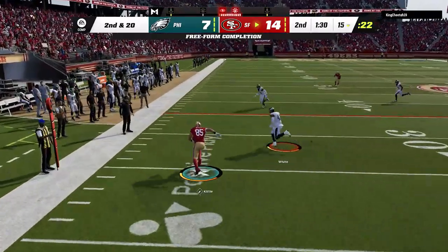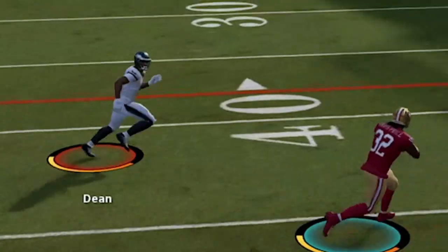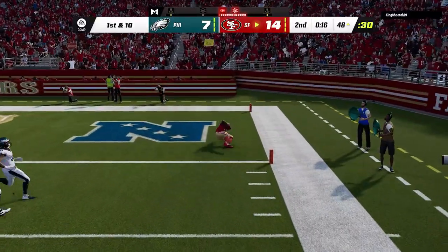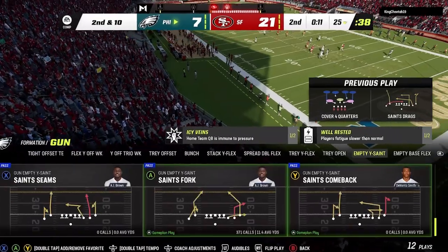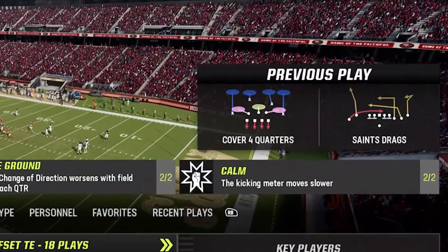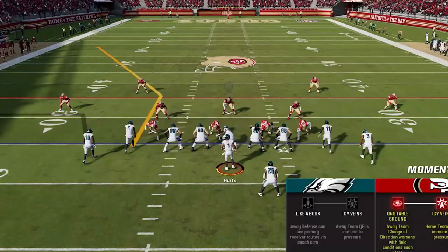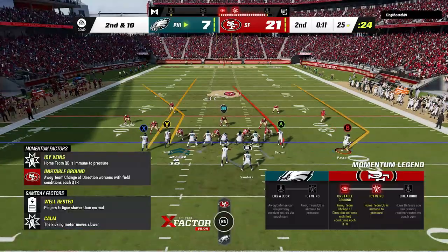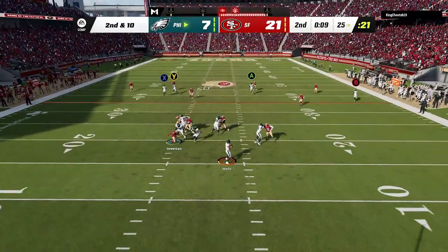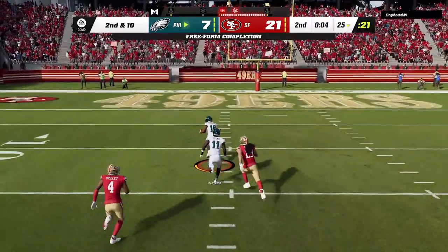Back on defense, my opponent is having no issues with my man zero blitz as my user feels like he is running in quicksand, and I give up another quick score to remain down two touchdowns. My next tip is to watch the previous play screen. If you're not good at reading a defense, this will tell you exactly what your opponent just ran, and there's a pretty good chance he will run it again. So I call a cover four quarters one-play touchdown, and sure enough he's in the exact same play. This play can score from almost any defense in the game — if you want to see an entire breakdown of this in a future video, hit the like button and let me know in the comments — as we bullet and pass lead inside for the easy one-play touchdown.